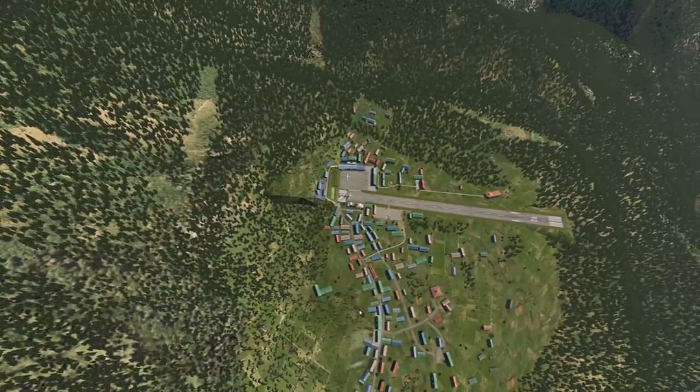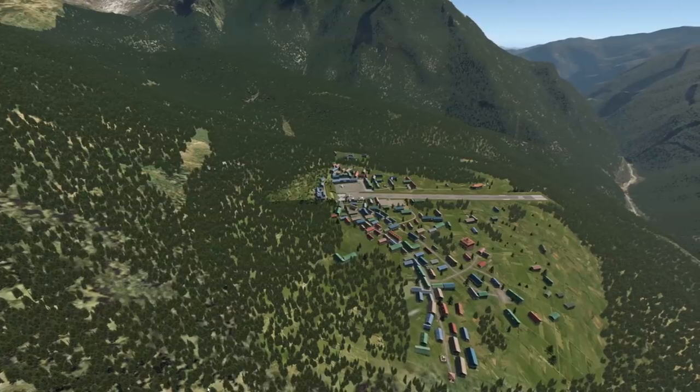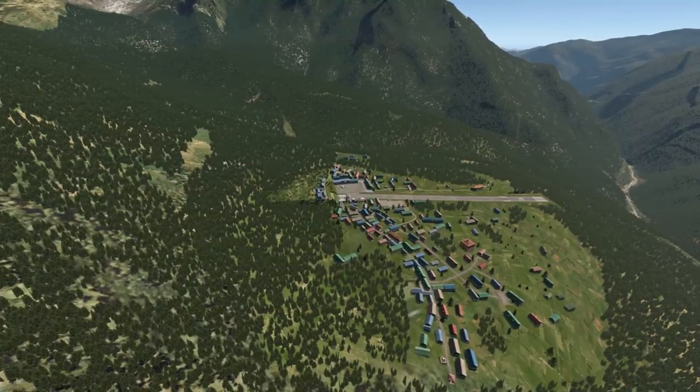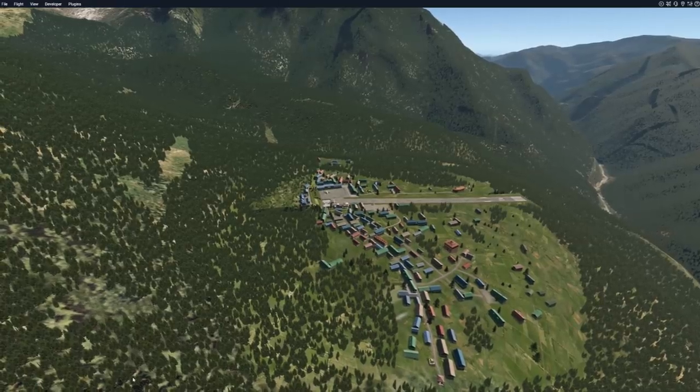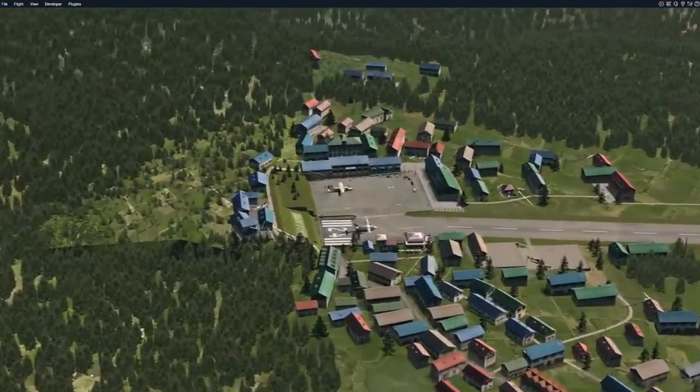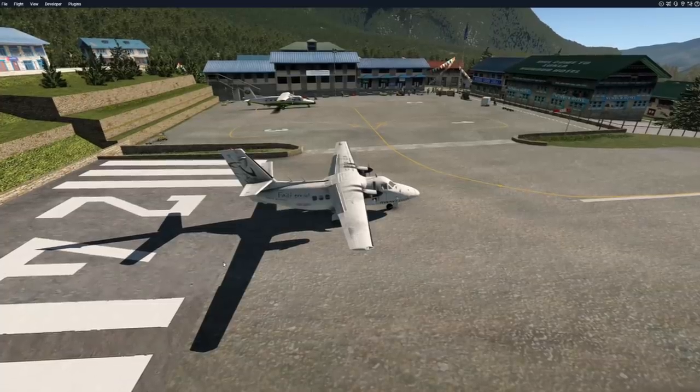Hey guys, welcome back to another Swiss001 video. Today we are back in X-Plane. We have spawned into Lukla, which is a very dangerous airport, and obviously since we are at a very dangerous airport, we are also going to talk about a very dangerous plane.